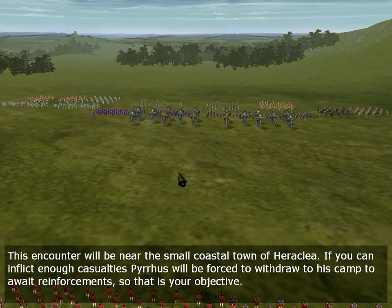This encounter will be near the small coastal town of Heraclea. If you can inflict enough casualties, Pyrrhus will be forced to withdraw to his camp to await reinforcements. That is your objective.